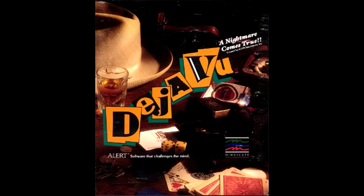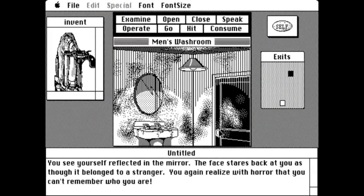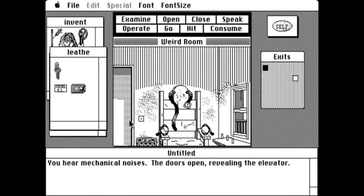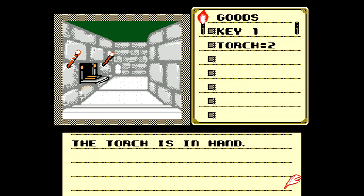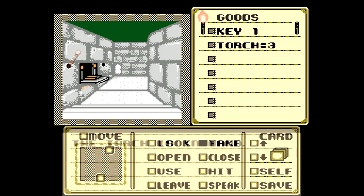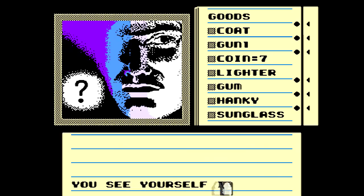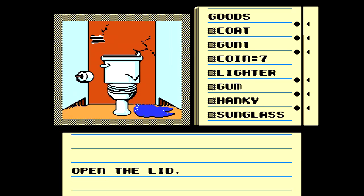In 1985, Déjà Vu was released on the Apple Macintosh and was the first of three point-and-click adventures to be developed by ICOM Simulations, the other two being The Uninvited and Shadowgate. While Shadowgate was the first of the three to be ported to the NES in 1989 by Kemco, Déjà Vu soon followed in 1990, with several enhancements and additions such as full-color graphics and an excellent musical score.